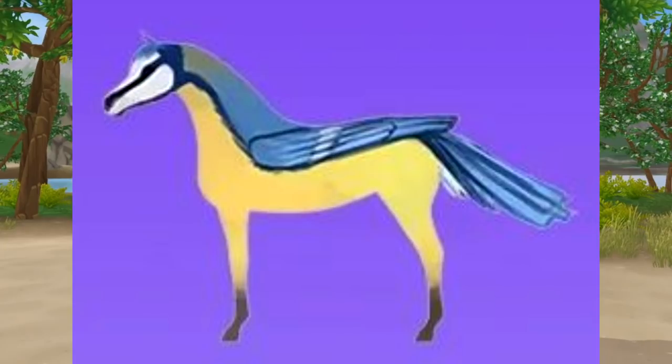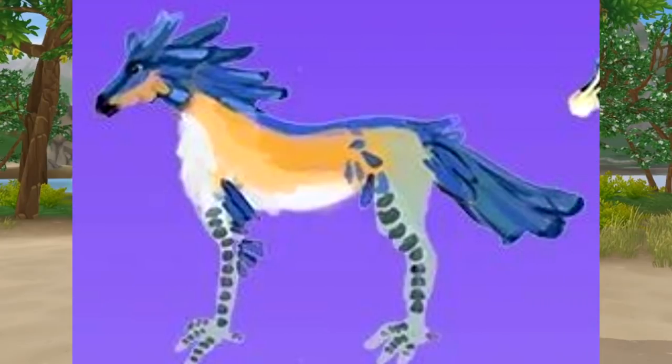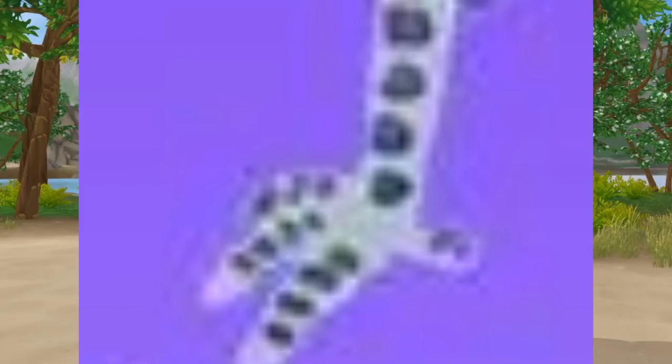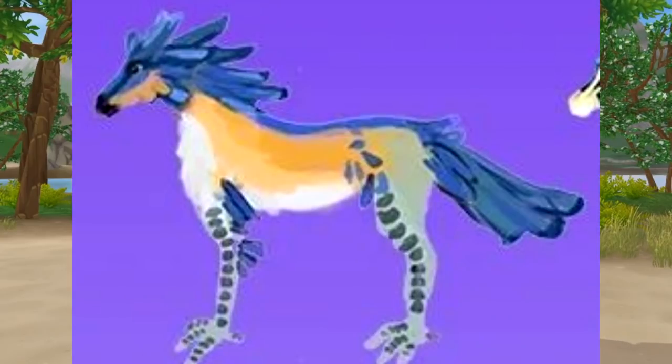I don't like this horse that much because it doesn't really have a mane, and I don't know how the wings would work — would they just continue into the tail or be a little bit separate? I like the second one more, but at this point it doesn't even look like a horse anymore because it doesn't even have hooves. I do like the mane and tail though — they look kind of cool and I like the colors.